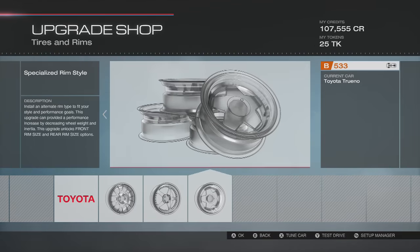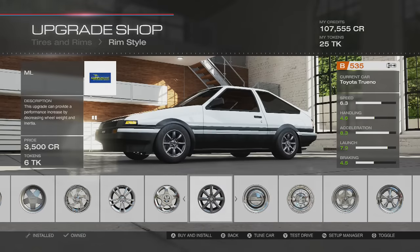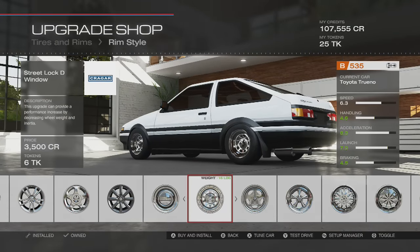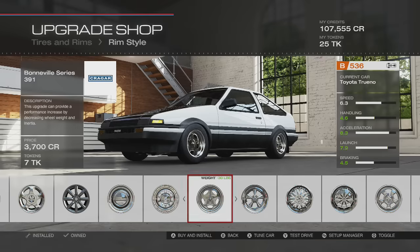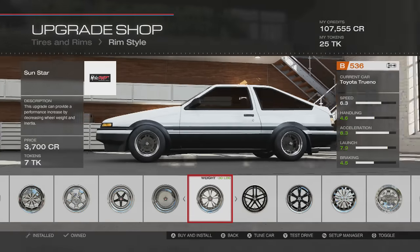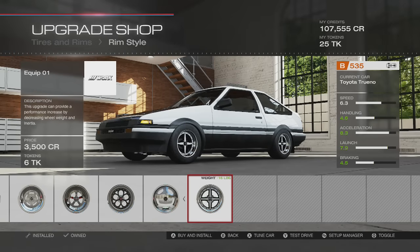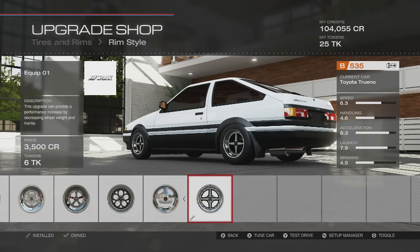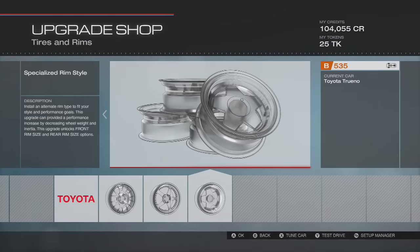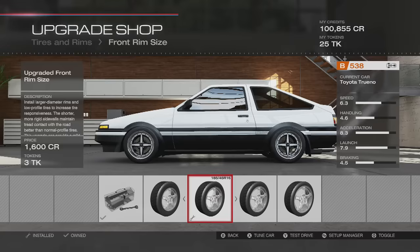For the rims, let's check the specialized rims. Hmm, trying to see which ones I should get. Actually, those are nice — I like those a lot. You know what? Let's go with these. Equip them. As far as wheel size, I think 16s are plenty big enough. Upgrade the fronts too. Not bad.